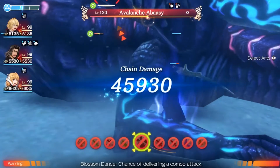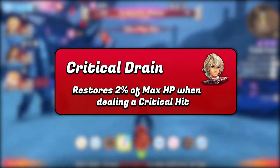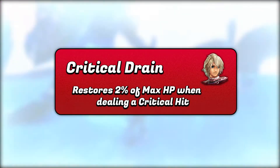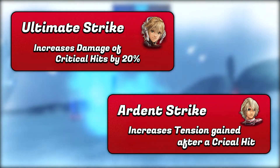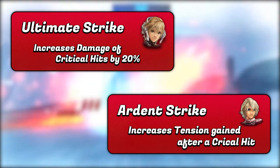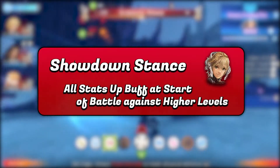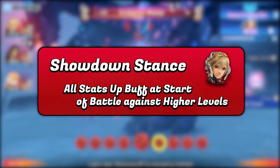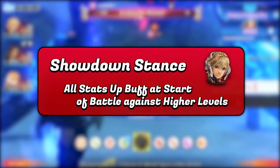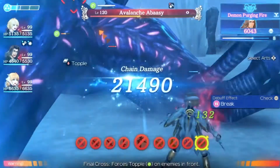If you have the Monado 3, make sure to put the Critical Drain skill on, as every hit will guarantee a crit and therefore give you 2% of your HP back. This paired with Ultimate Strike and Ardent Strike allows for a lot more damage as well as resulting in more survivability, whilst constantly raising your own tension. Showdown Stance is great as well on every character, as all the super bosses are stronger than yourself, giving you a big boost in power at the beginning of the fight to swing the odds in your favour. This helps more so with Shulk when it's paired with his previously mentioned well-rounded stats.